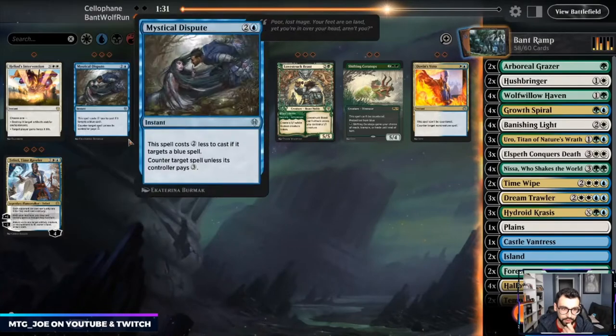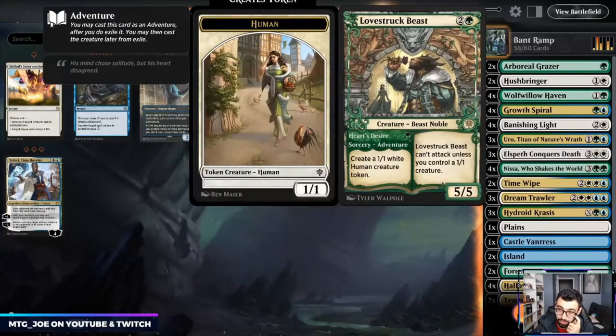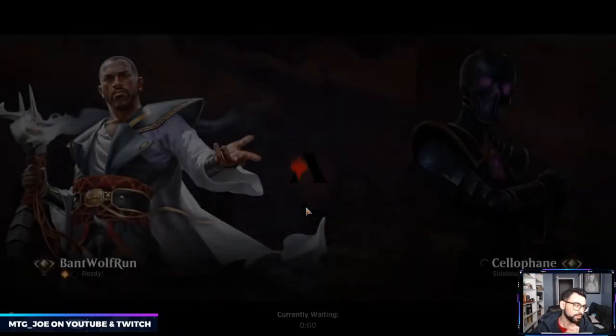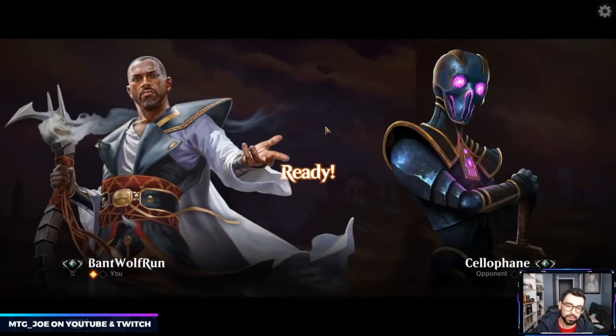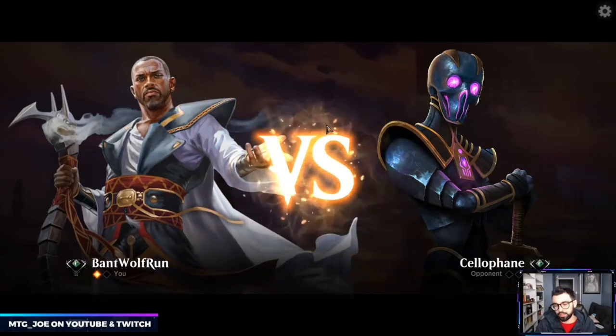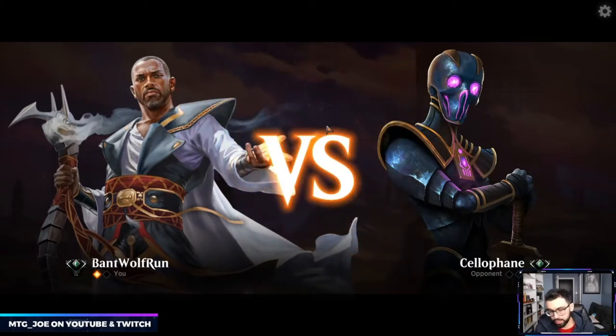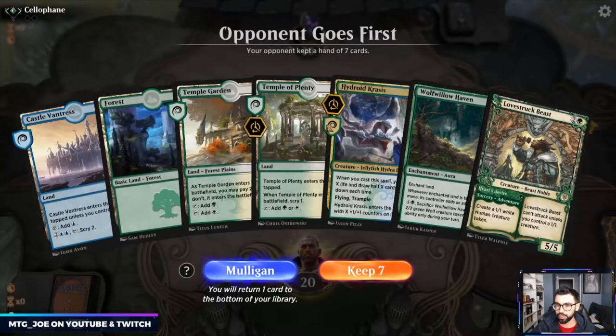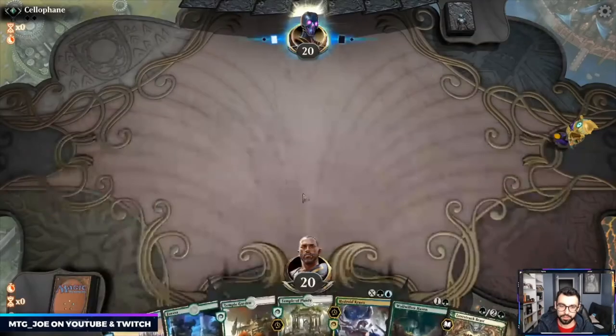They're not really going to bring artifacts, the life gain is not super relevant — so maybe just a couple Lovestrucks in here. I need to switch the sideboard though — no Devout Decree seems wrong when playing against black. The power level of just Bant and green-white in particular is strong. We'll keep this hand.